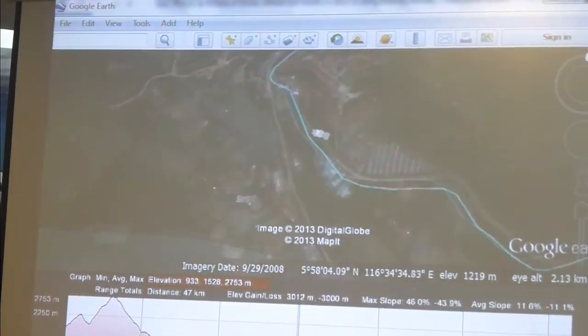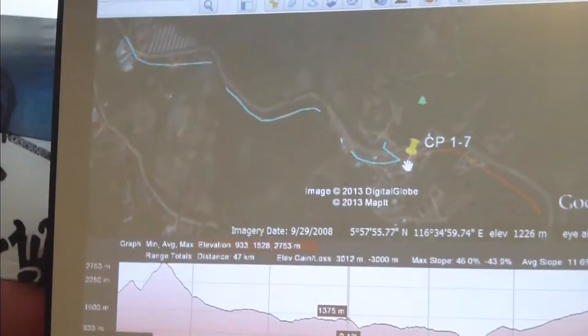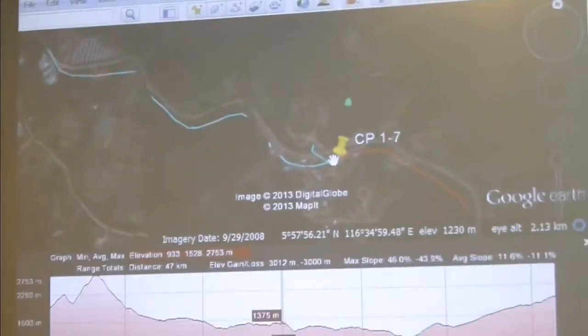And then a bit further down, past the landslide here, another kilometer up, we have a checkpoint at CP7.